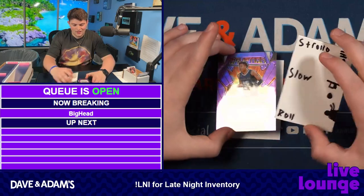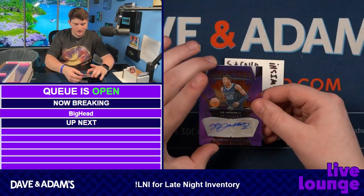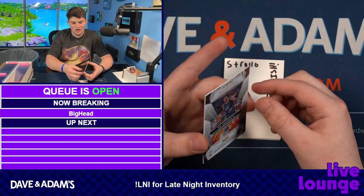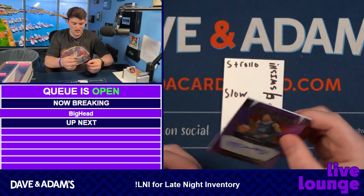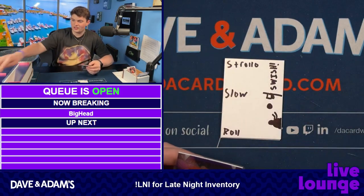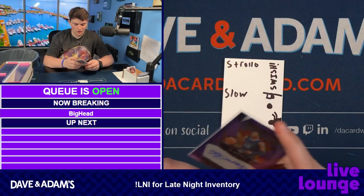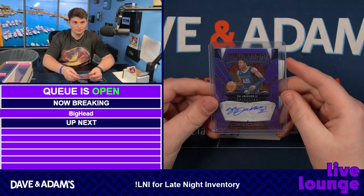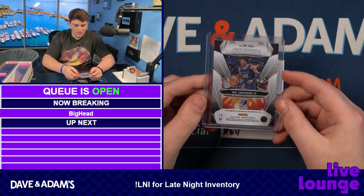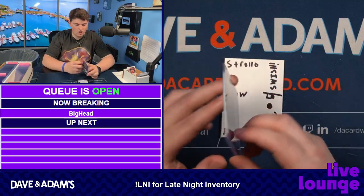GG Jackson on the eruption autograph here — very nice auto, that is to 49, number 13 of 49. That's a great hit. GG Jackson, one of the better rookies in this class, definitely one of the best with an auto. So that's a great hit right there and Obsidian keeps dishing them out — to 49, that is yet another solid hit.